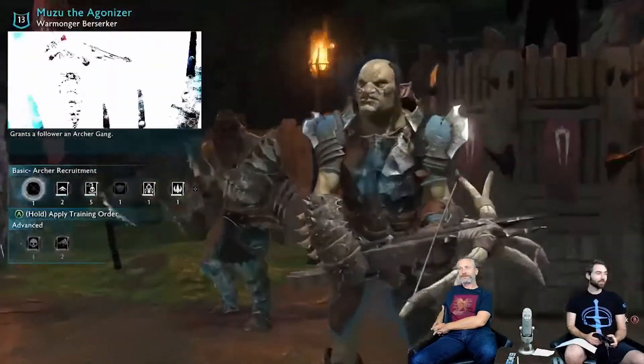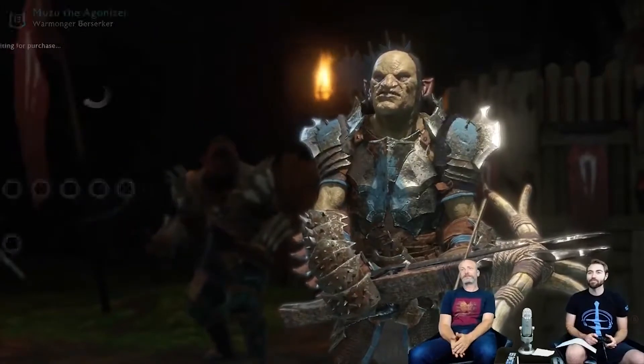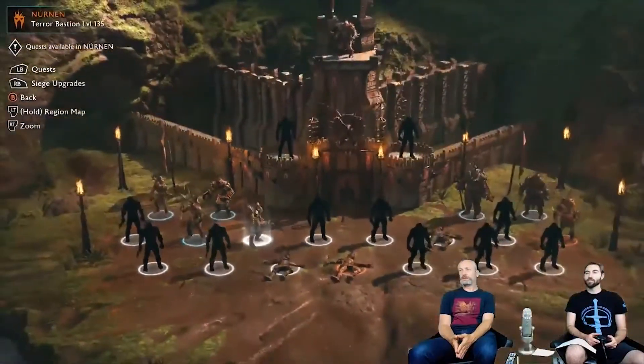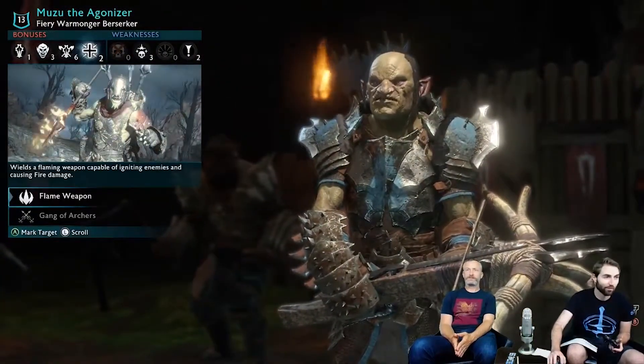Let's give him another training order. I'm seeing a lot of sixes in chat, so we'll do the fire weapon. Give him the fire weapon. So his crossbow should now - there we go - he's going to be able to shoot fire now. Sneaky sneaky. This reminds me a little bit of almost like a Scooby-Doo transfer whenever we go back to this.